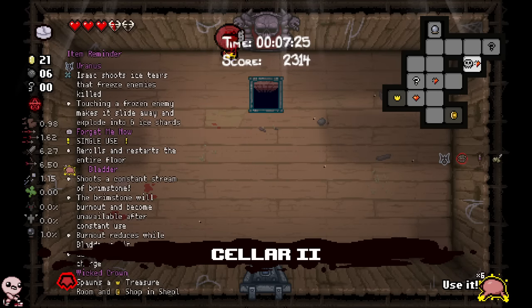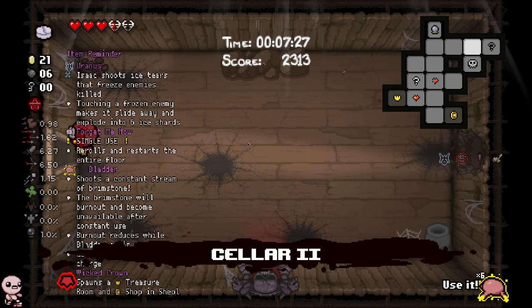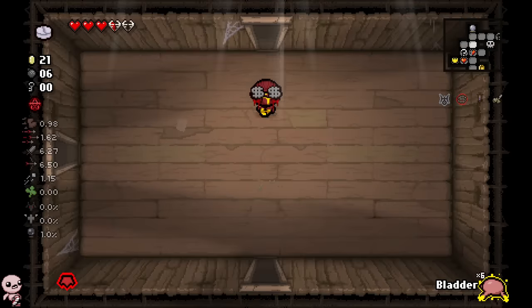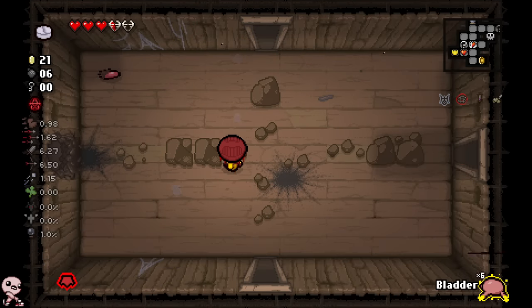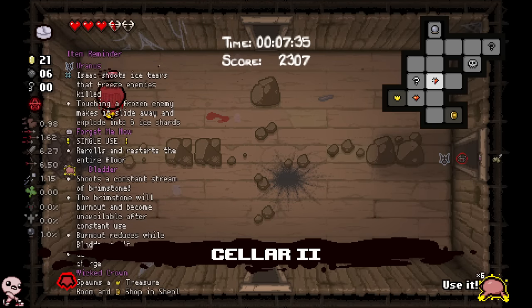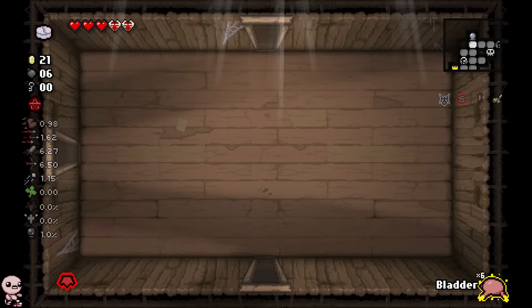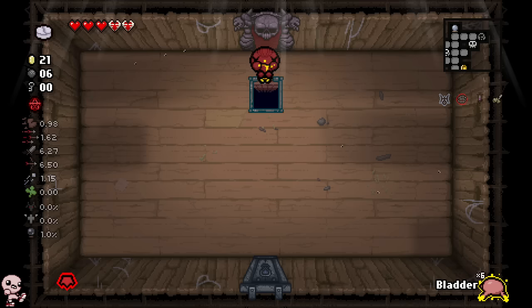Let's pick up hearts to fill in these bone hearts so I'm a little more safe. And it does look like I'm not actually able to go to the treasure room - this is highly unfortunate. Because I'm not going to get planetarium chance by doing this. It's just going to be a missed treasure room. I don't think there's anything I can do, though. Going into planetarium and getting Uranus - that's just the best thing to do, right? Let's go.